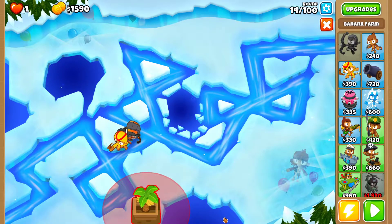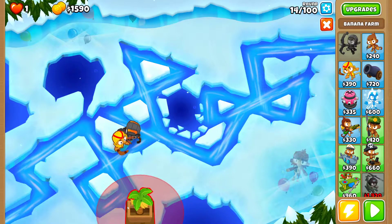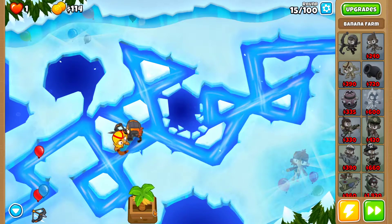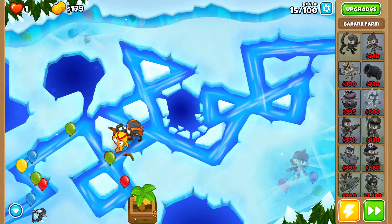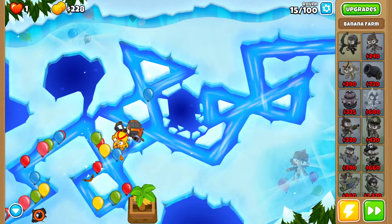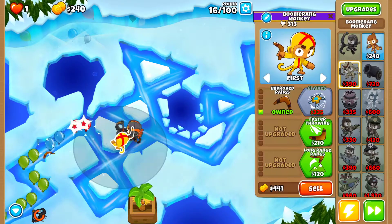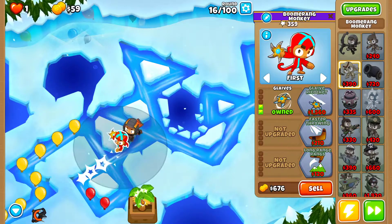Now I'm going to drop a farm, placing it closest to the bottom left. As always, at round 15 you're going to use Quincy level 3 when the Pinks come out — when Quincy starts attacking the Pinks, that's when you want to use it. Then get the Boomerang 1-0-0. That should be enough for round 15. Then in round 16, get the Boomerang 2-0-0 whenever you have enough cash.